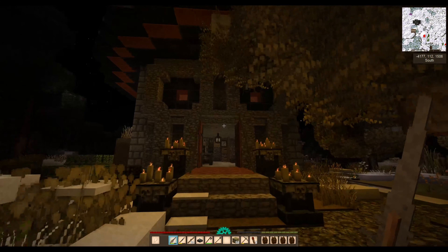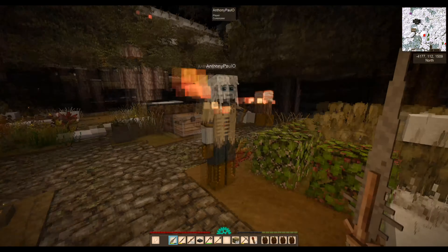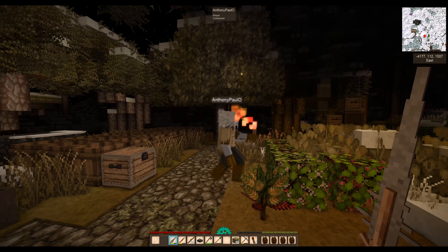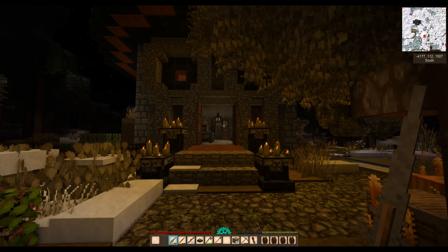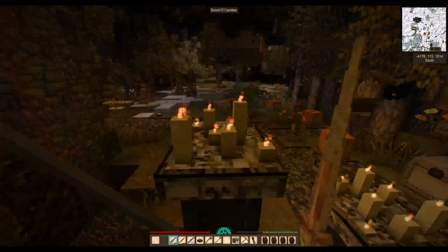If you look here, this is Salem Sam. You know about Salem in the US — it was a place for witches. Well, this is Salem Sam, and of course this is his mouth.